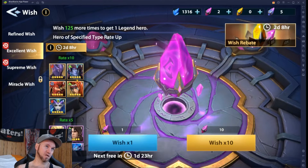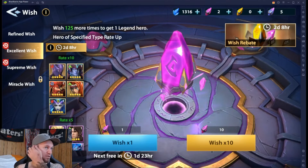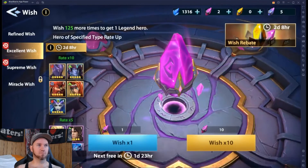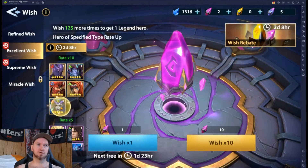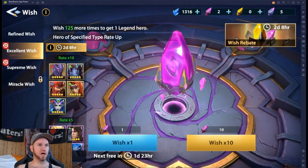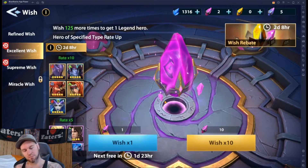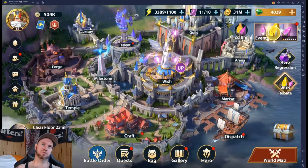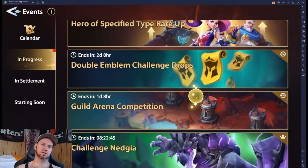He was not in the rate-up — times 10. I would have really liked to have played around with Carid here, but we didn't get him. That's all right. I also really do kind of like the skill kit of Asindo, but we're okay. We got another one that we can add to the collection.